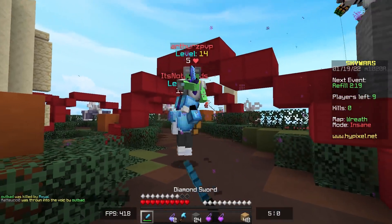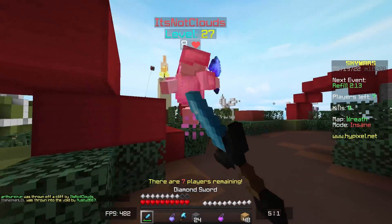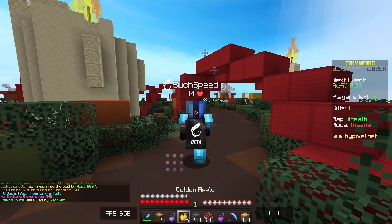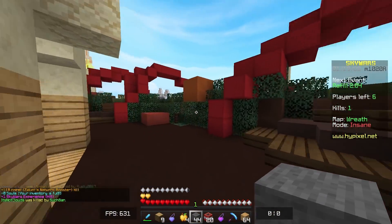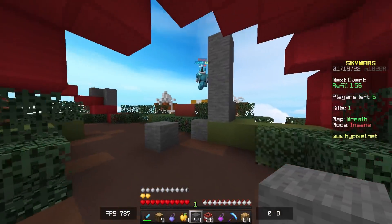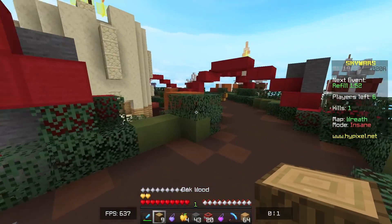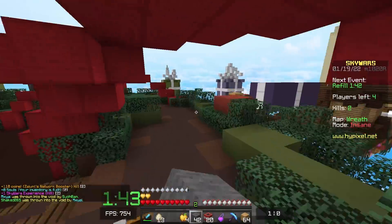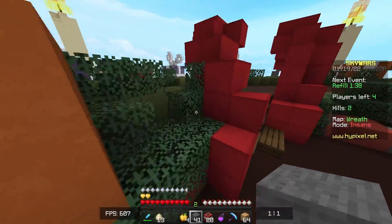Let's get this guy. There we go, we got him — chest plate and helmet. He had the gapples. There's someone with ender pearls, but I'm pretty sure they've probably ran away by now. They're in the middle fighting still. This guy's got full diamond — I'm going to have to hit him off the edge. You're gone! And you're gone — they both went! I didn't even realize I had that prot four chest plate. There's four players left, and I'm the only one in the middle — I'm tearing this up.